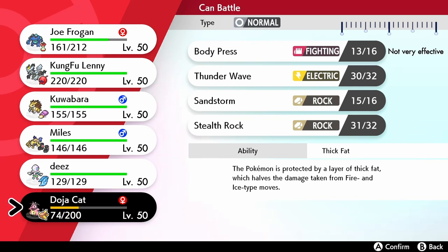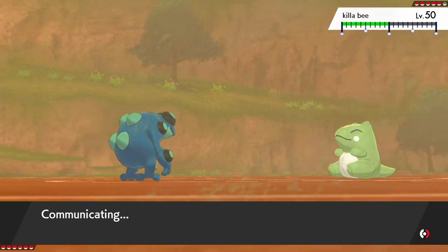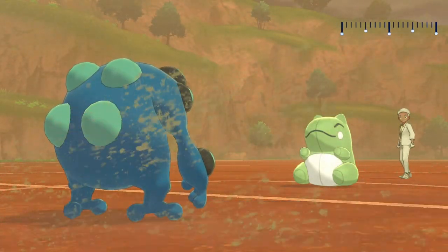I'm starting to think he's never going to click Sludge Wave again — he's going to click Draco. So if he clicks Draco, he goes down to minus one because of Beast Boost, which is then going to allow me to come back in and deal with this better.